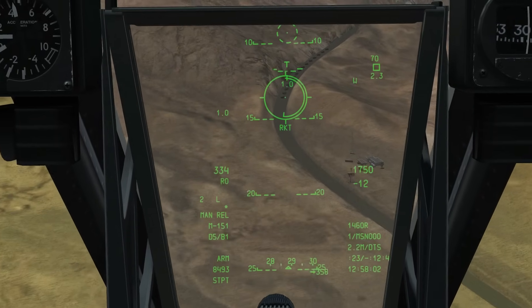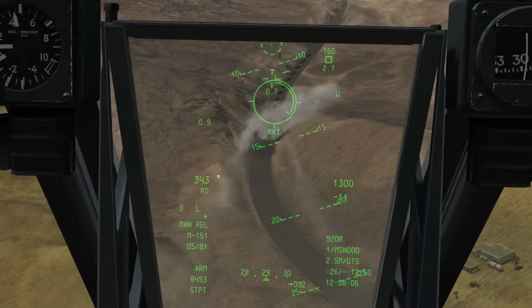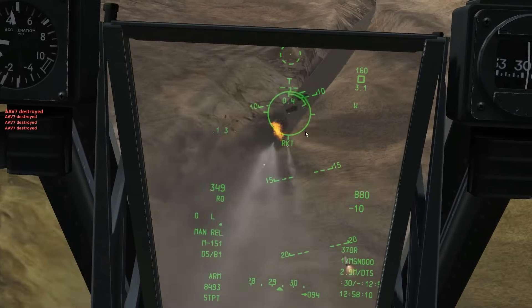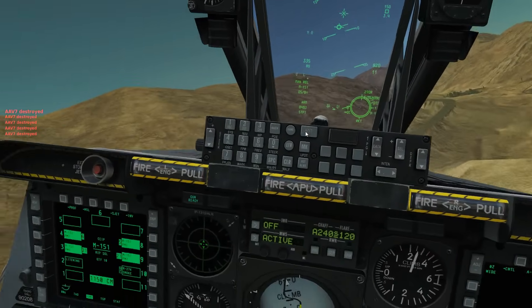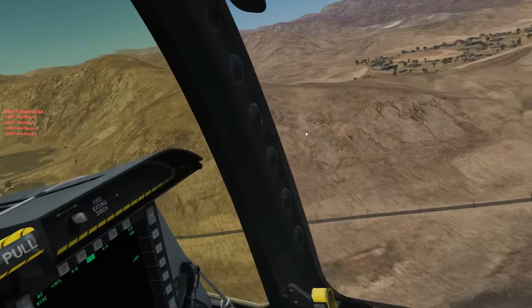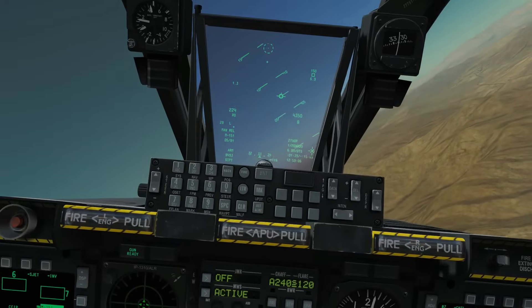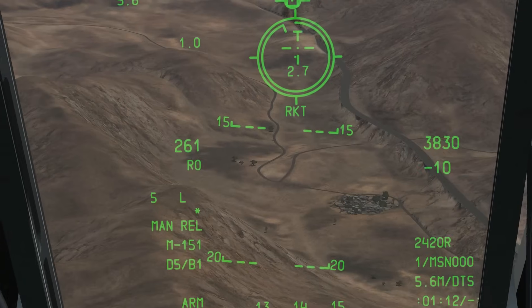Prepare to fire — 1.7 miles, 4-second flight time. Firing first ripple... and second ripple. Pull up! That was jolly good fun and nicely effective. Let's go around for another run. Same profile: 4 to 5 miles away, over 4,000 feet, turning in at just above 10 degrees descent. Let's check how many rockets we've got left.